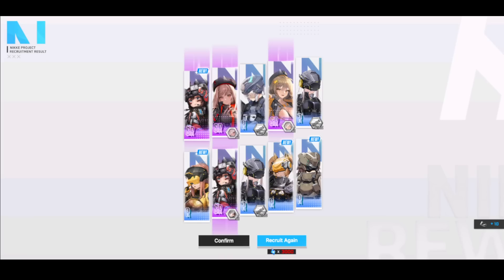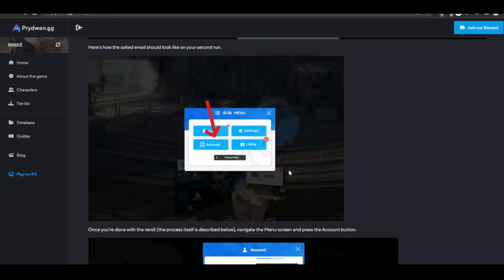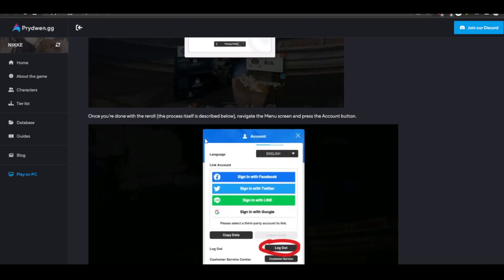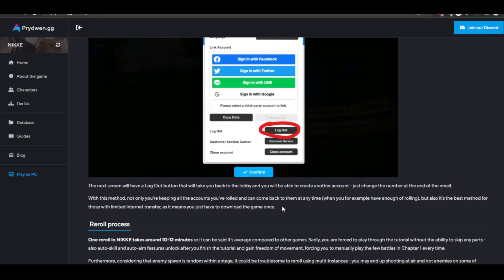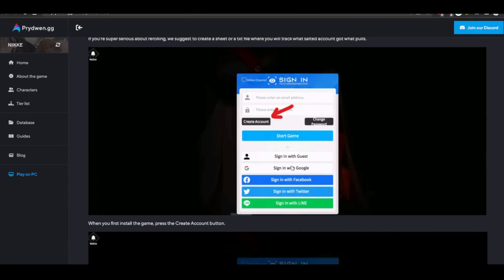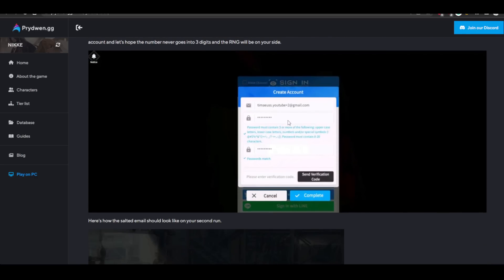Now that you've gotten the units you want, go back to the main menu. Click on the top right — it will bring up a sub-menu — then go to your account and log out. You'll be back at the homepage. Instead of logging in with the original account, log in with a second burner: use your same email but instead of plus one before @gmail.com, it's plus two. Then plus three, plus four, plus five, all the way to plus infinite. You repeat the process, and that's your reroll account.